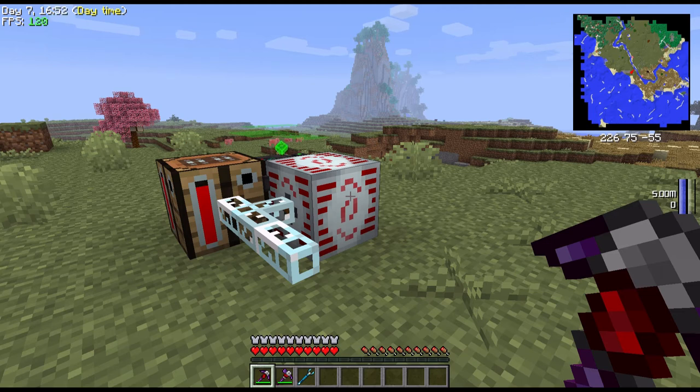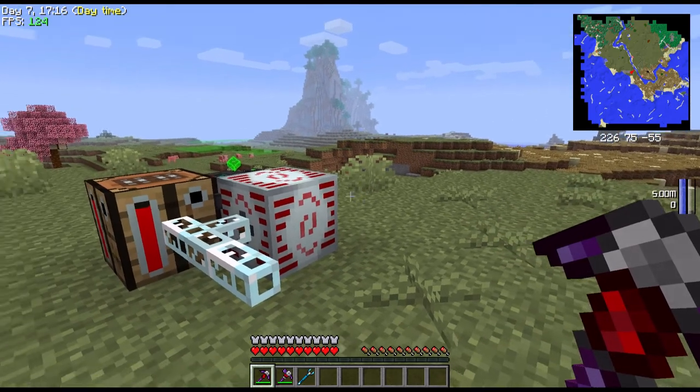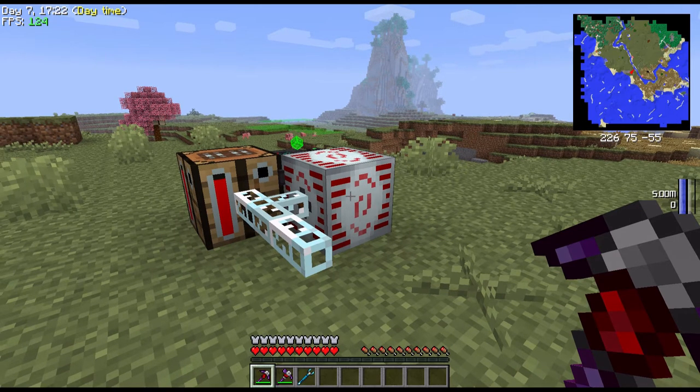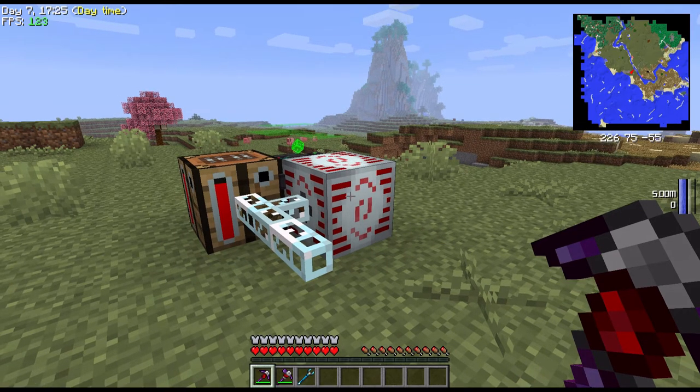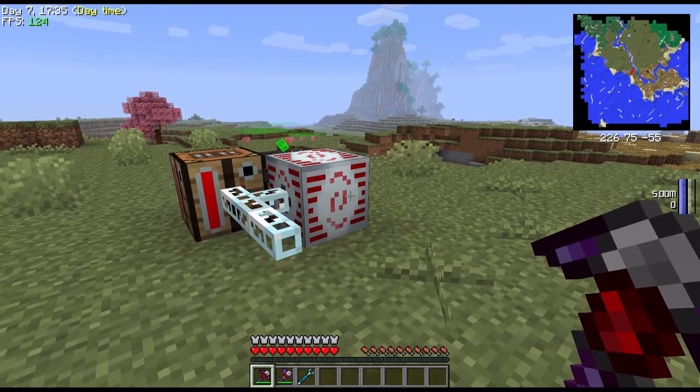Hey folks, Tiwik here and welcome to this mod spotlight of Applied Energistics. This is a bit of a special spotlight — it's not just going through what the mod has in blocks and stuff, but it's going to be sort of a tutorial series, because I know a lot of you guys want that. This world is in 1.5.2 at the moment; I haven't upgraded yet to 1.6, but the changes are not that big and the mod is compatible with both. So let's get started with Applied Energistics.